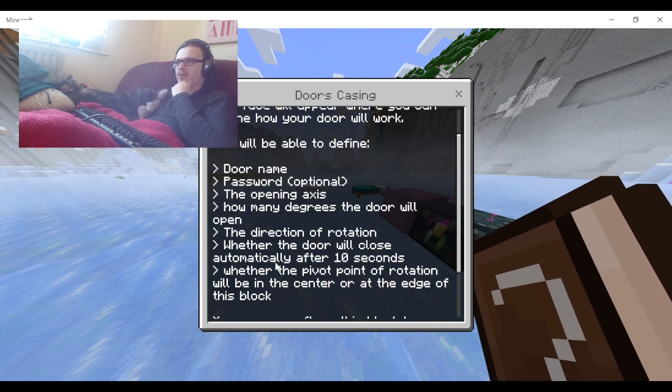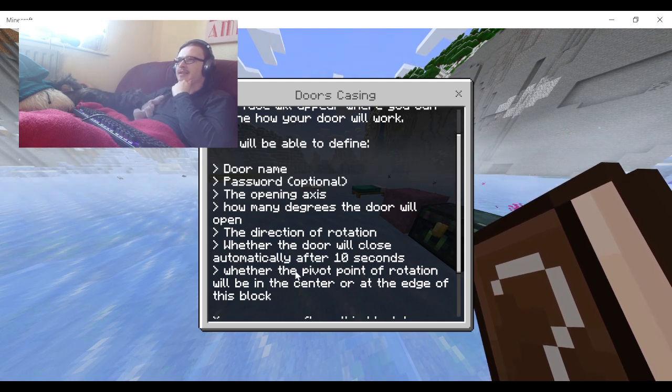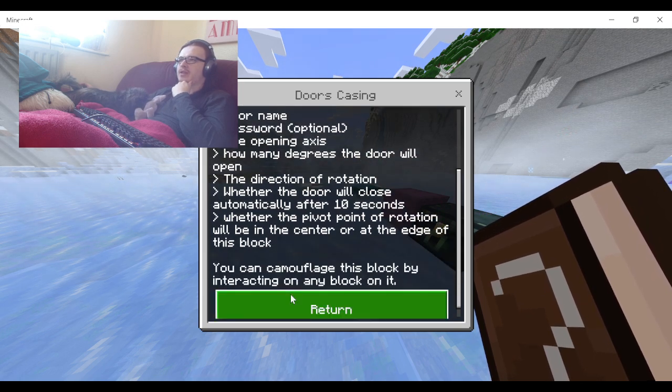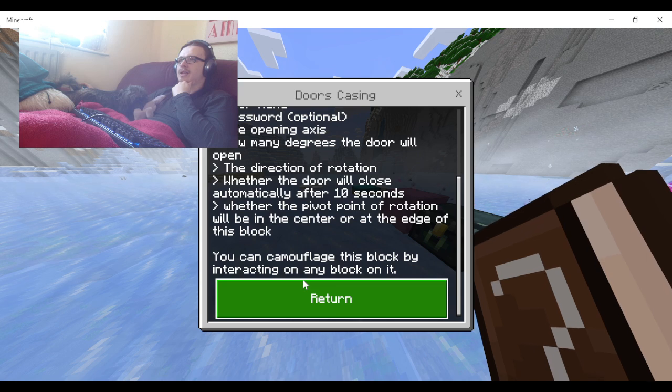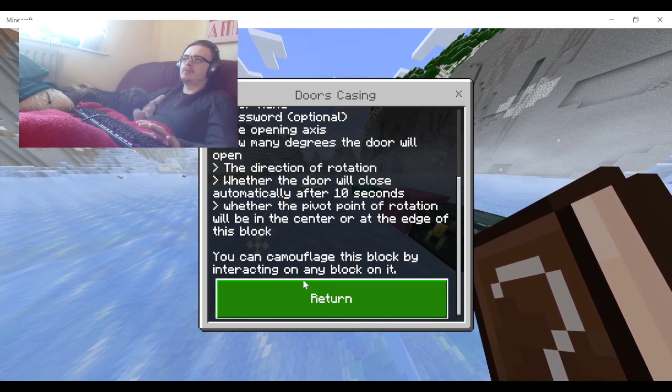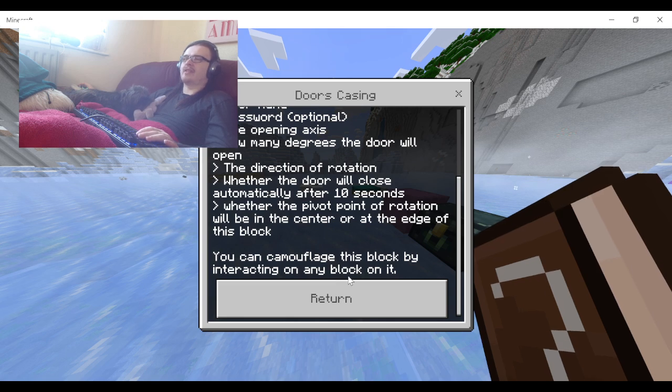Whether the door will close automatically after 10 seconds, whether the pivot point of the rotation will be in the center or at the edge of the block. You can camouflage the block by interacting on any block on it - I think that just means you hold the block and interact, like right click, to disguise it.